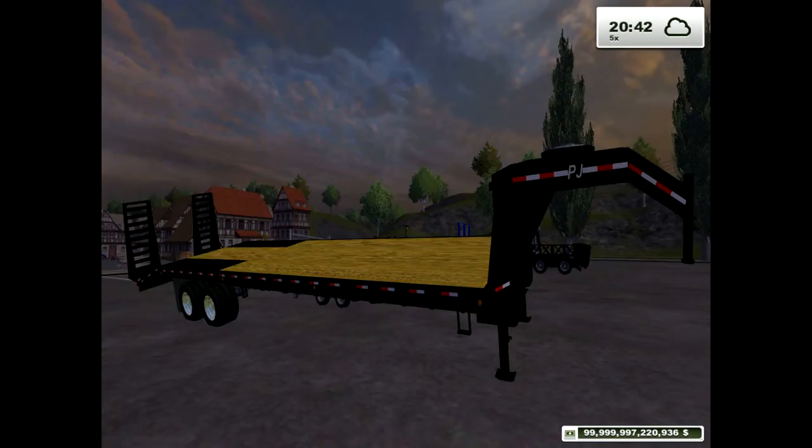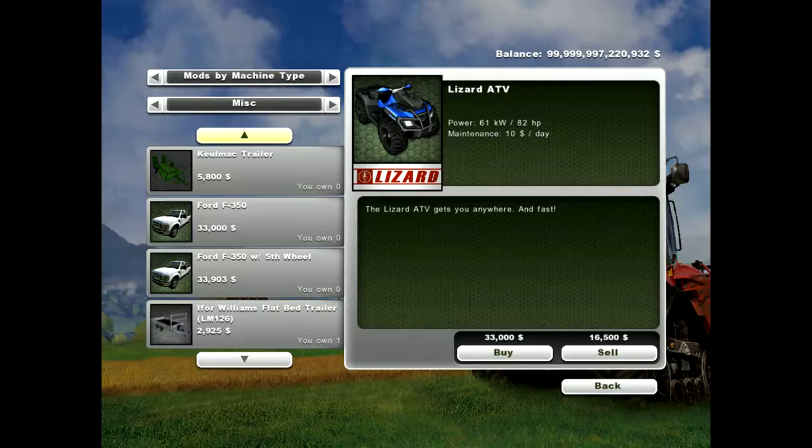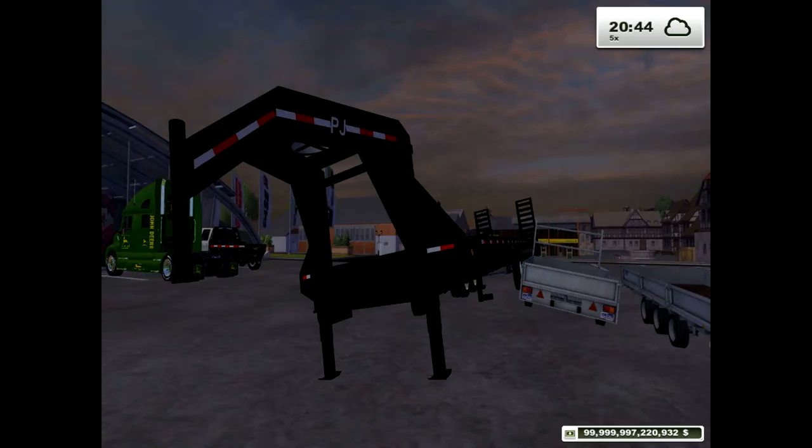Here, as you all know, is the PJ trailer — PJ Gooseneck. Right here, PJ trailer. Buy it for $7,000.